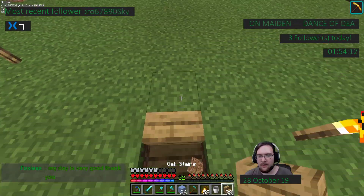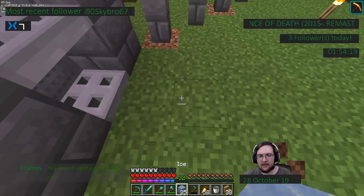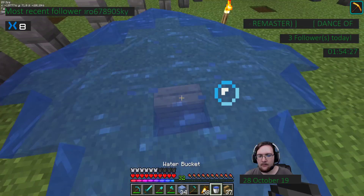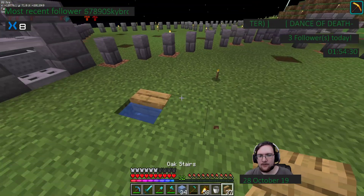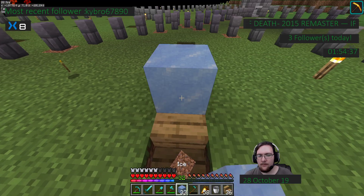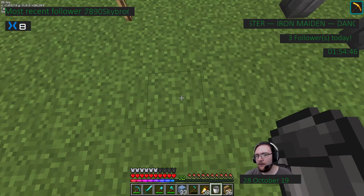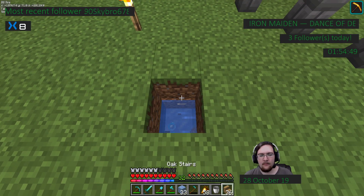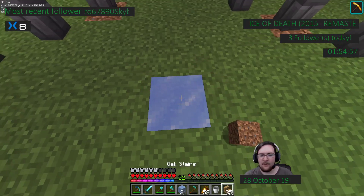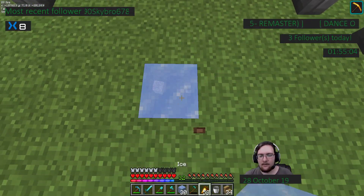Break this and go there — I need ice first. There we go. Now we have to count out five: one, two, three, four, five. We want to place our stair first here, break the ice, grab a bucket. I can actually do that before the ice breaks — place the ice, grab the bucket, there we go. One, two, three, four, five — break that, place an oak stair, place the ice, grab the bucket. Got it — pro skills!